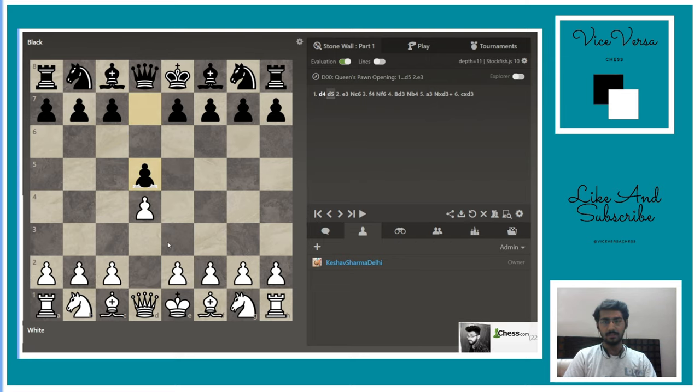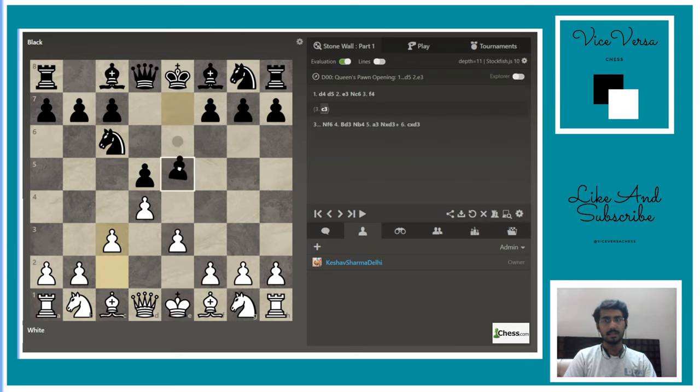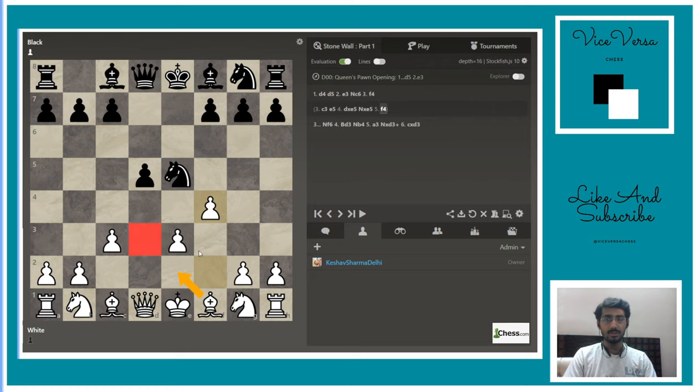I prefer to play d4, d5, e3, knight c6, c3 first — giving the possibility to capture the knight and then play f4. This depends on your style, whether you want to give up the light-squared bishop for the advantage. The engine shows around minus 1.2, which is a bad evaluation, but I have a good feel for this position and find it quite comfortable.